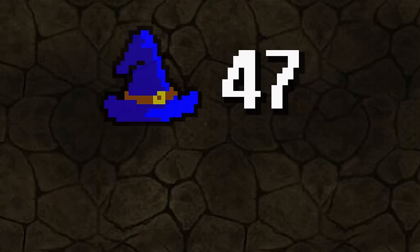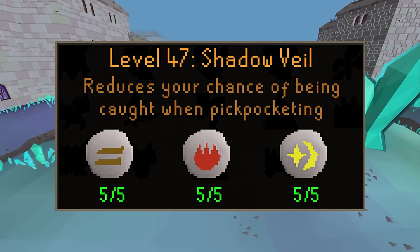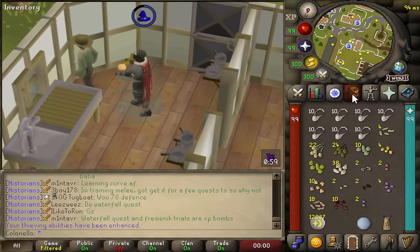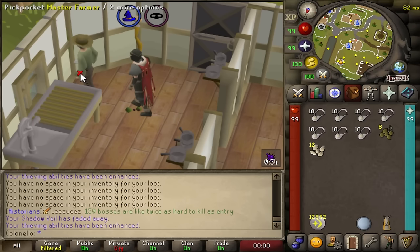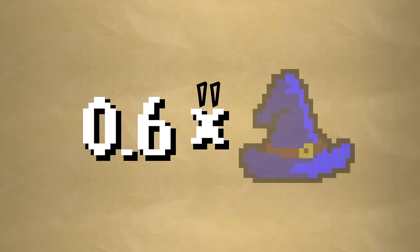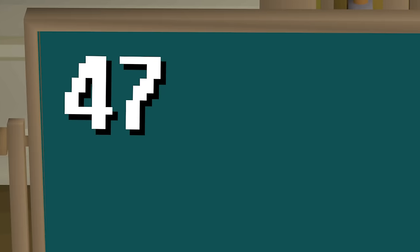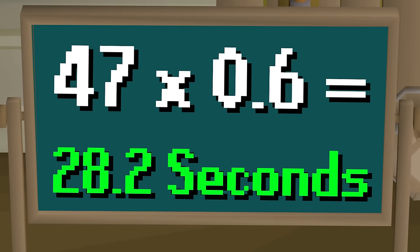If you have 47 Magic and have completed the quest A Kingdom Divided, you'll have access to the Shadow Veil spell on the Arceuus Spellbook. While the spell is active, it reduces your chance of being stunned when failing a pickpocket by 15%, or if you're also wearing a dodgy necklace, it stacks to become a 36.25% chance. Each cast lasts 0.6 seconds for every Magic level you have — so at 47 Magic, we multiply 47 by 0.6 to get 28.2 seconds.